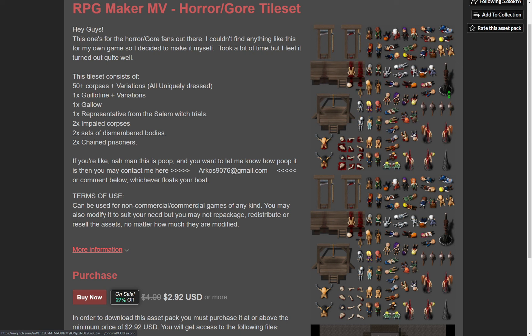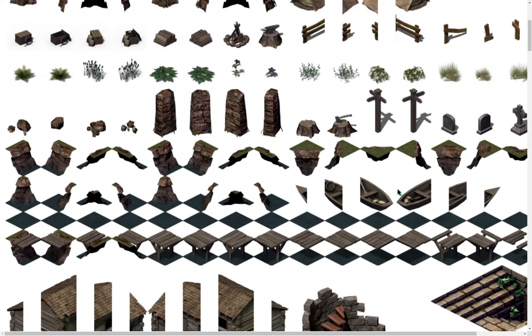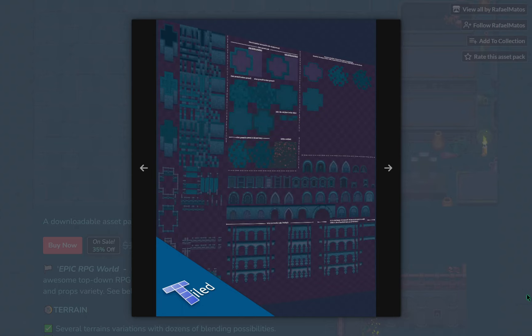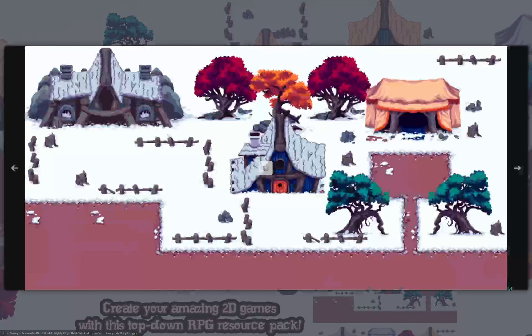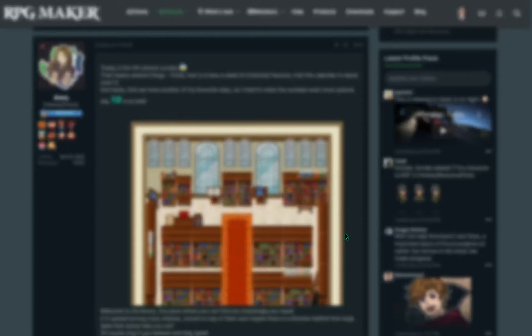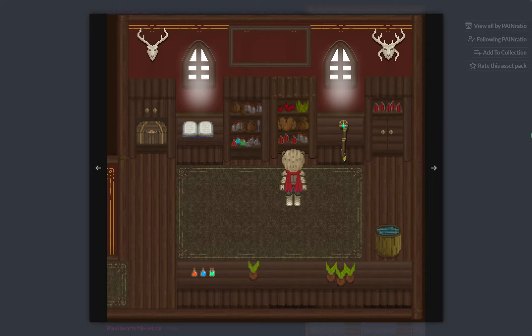A pack of horror and goat hell sets by Arcos. Isometric grassland and hills by Within Amnesia. Pixel sharp dungeon tiles by Hyptosis. An RPG crypt by Rafael Matos. Winter Village by Jadson Hollander. A tileset of a library by Avery. And tiles for fantasy exterior and interiors by Pain Ratio.